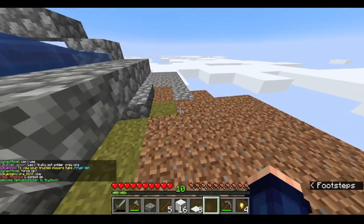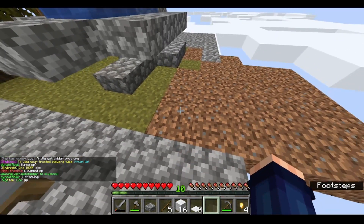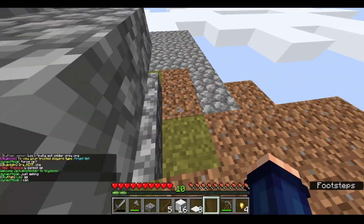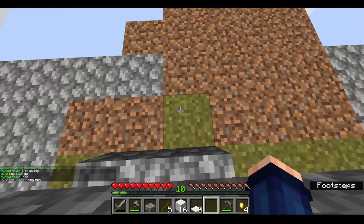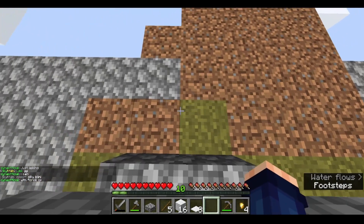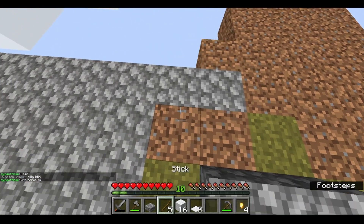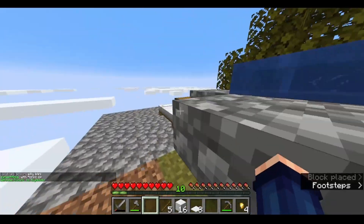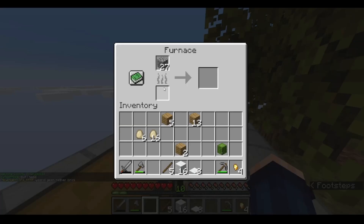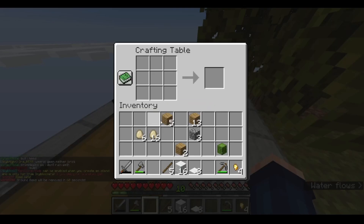I want a four by four, so one, two, three, four. I need six fences. One, two, three, four, five, six. I need more dirt but for now it's fine. My inventory is now a mess.